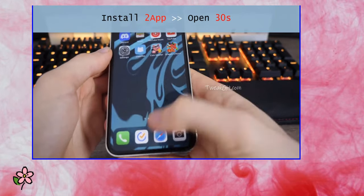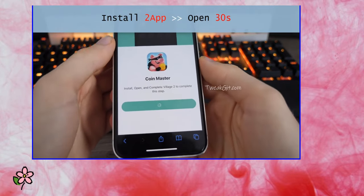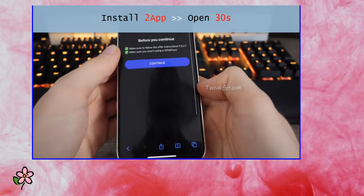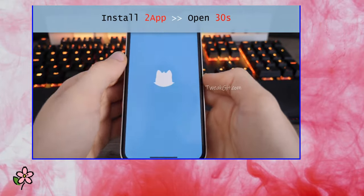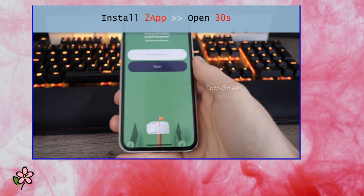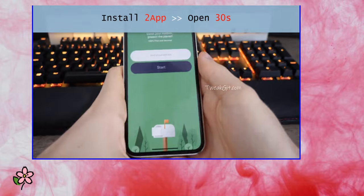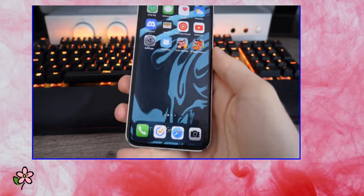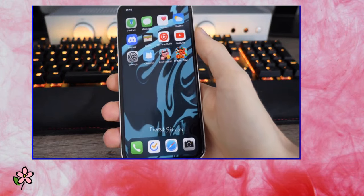Go back to Safari and tap on the next app. Open these apps and run them, and fulfill whatever the instruction is — if it says register, do that; if it says sign up with Google, do that; if it's just run for 30 seconds, do that. Once you've completed two apps, you'll get an install prompt for Dragon City Plus Plus.